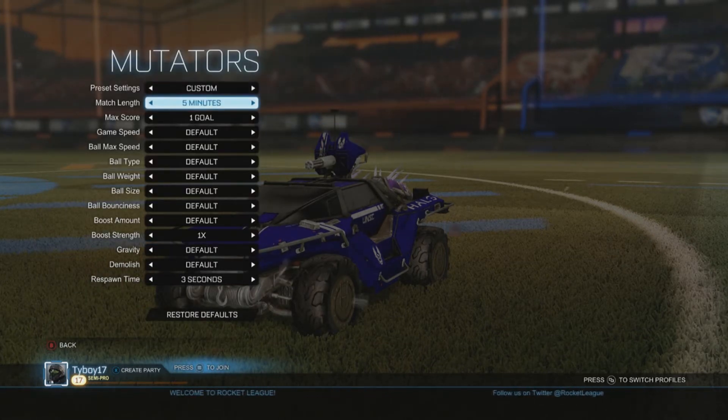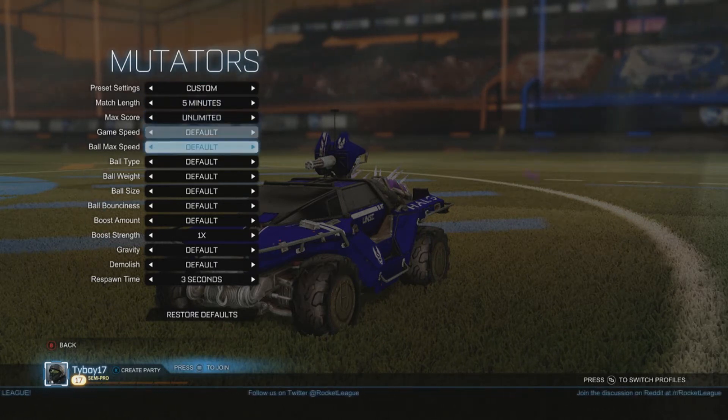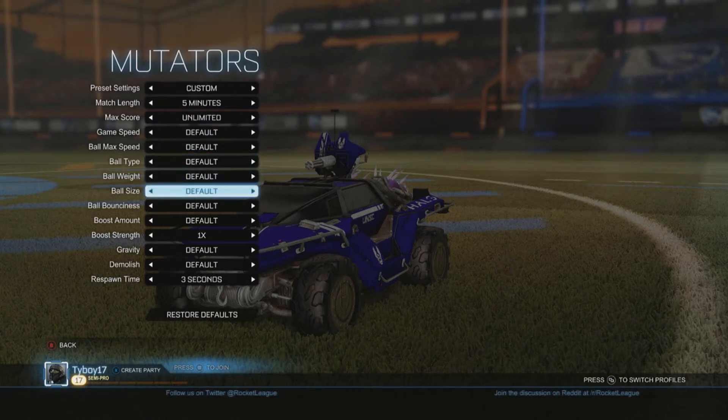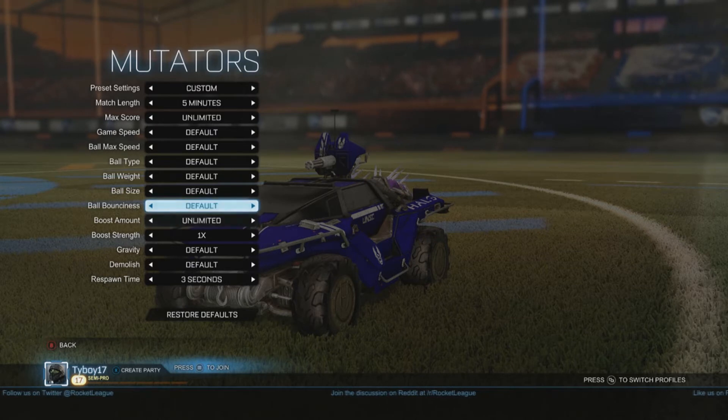What you want to do is start an exhibition mode, set it to hoops, do no bots. In the mutator settings, set boost to unlimited and gravity to low, then just go ahead and start it right away.